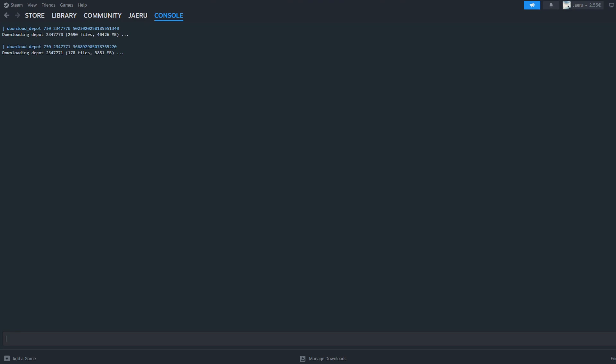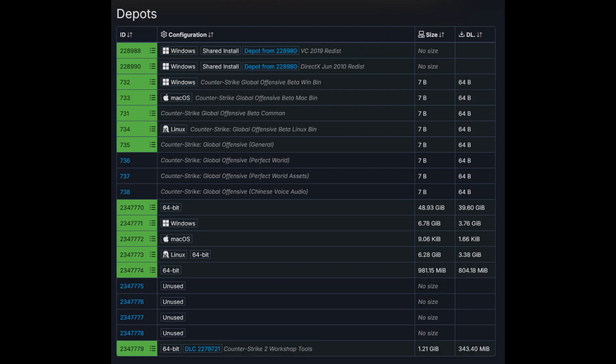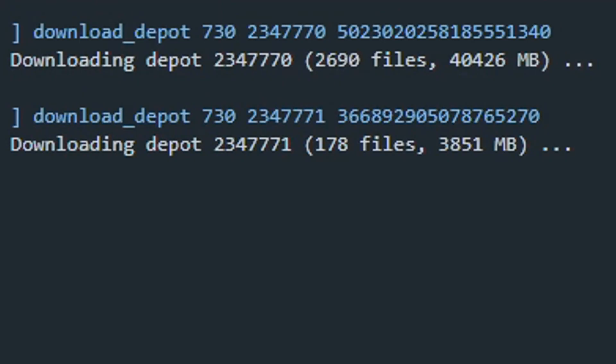All of the commands are in the description, and if you don't trust me, I will provide you the SteamDB info page so you can download these yourself by checking each manifest ID and all that. Anyway, then wait for them to download. It may take some time — after all, we are downloading over 40GB of game files.